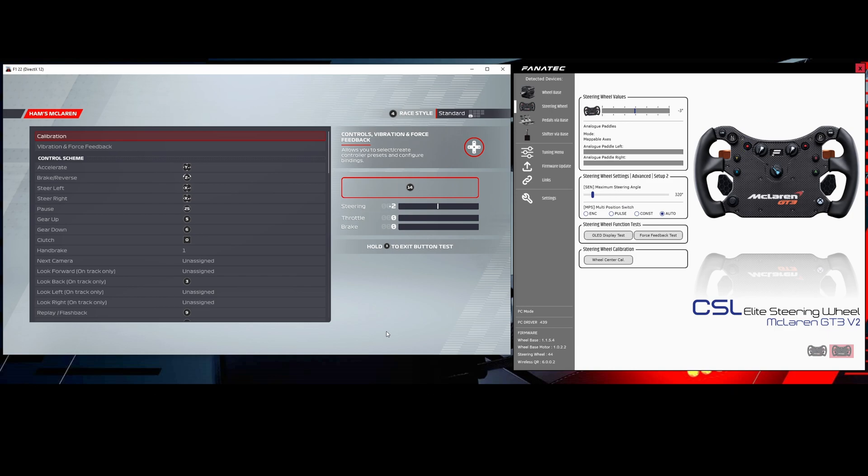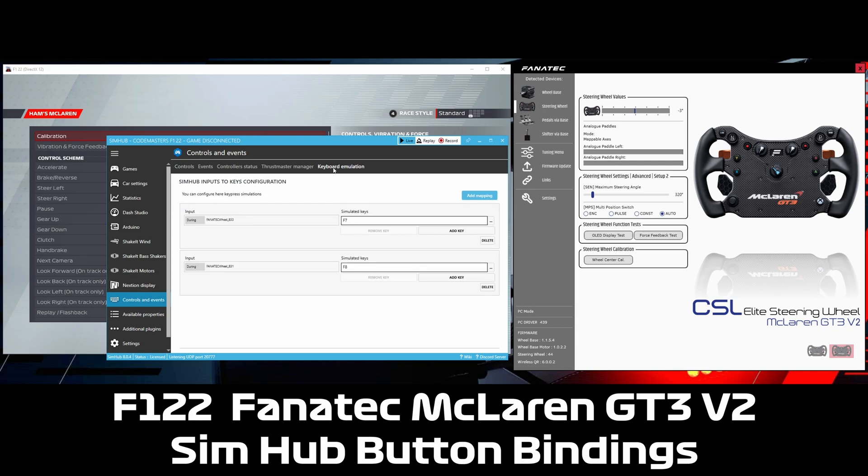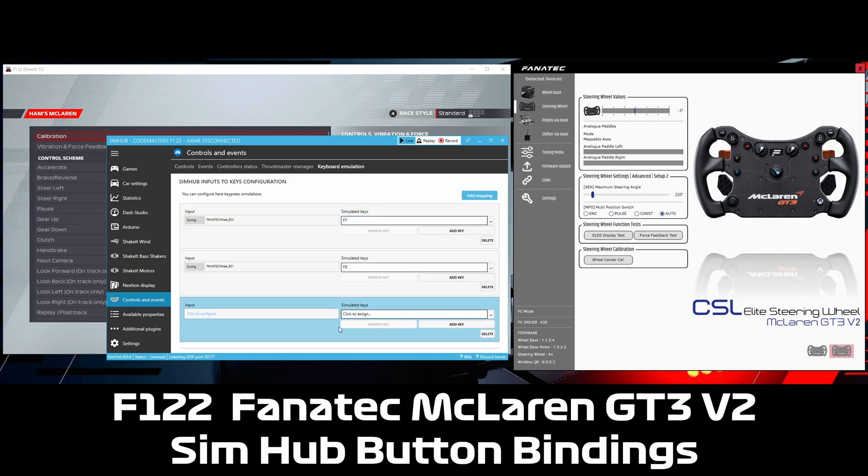You can use a software called Joy2Key to do this, but you can also do it with Simhub, which I've already got installed. With Simhub open, all you need to do is go to Controls and Events, then over to Keyboard Emulation. You can see here where I've got the two mappings already set up. If you want to add a new one and bind F7 and F8 to a different button press, just hit Add Mapping.